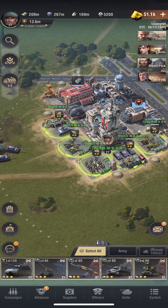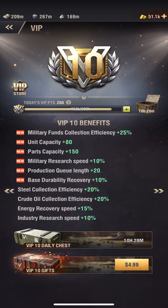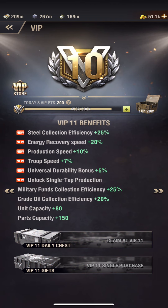Today we're moving up in the world. VIP level 11 is going to be coming at us very shortly. Moving out of that 2 bedroom, 2 bath — getting into that 3 bedroom, 2 bath. The kids will have their own room now. Stop complaining.